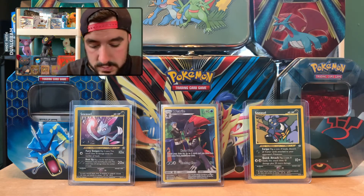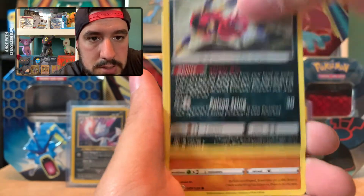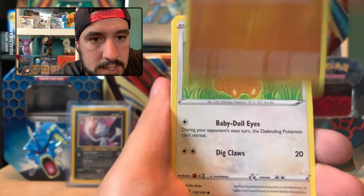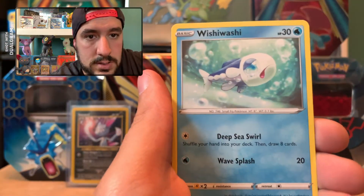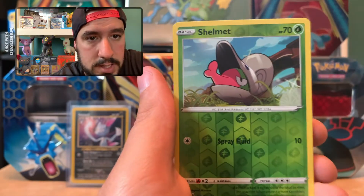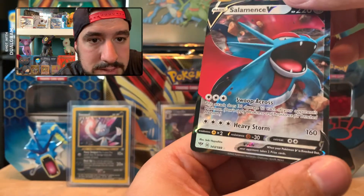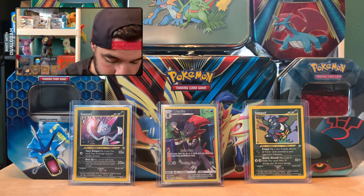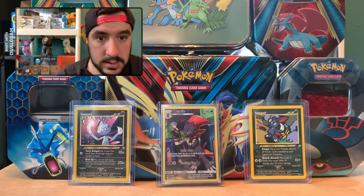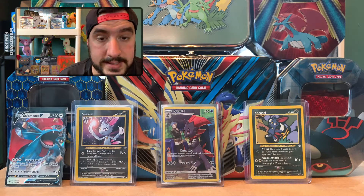Starting off here with Pack 1: Fighting Energy, a Lairon, the Old PC, Aerodactyl — I actually like that card — Trapinch in a Hacky Sack form, Teddiursa looking as cute as ever, Pansear, Morpeko, Wishiwashi, the Reverse is a Shelmet, and our first rare is a Salamence V. We already got the full art of this, so now we have the regular. Salamence V is going right up next to Sneasel. Starting off hot!